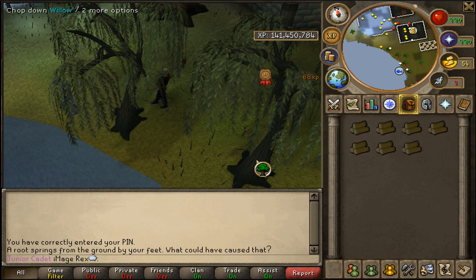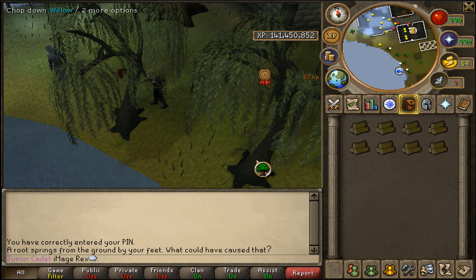Another spot for willows is the Barbarian Outpost — there is a deposit box there as well. If you're a member and this place feels too crowded, feel free to go there instead.